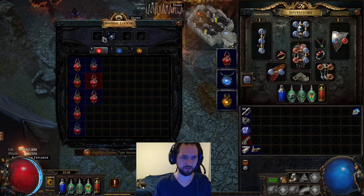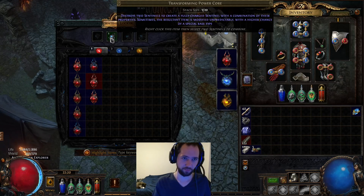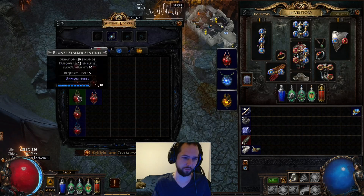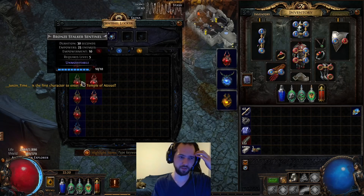There are also some currencies. The second currency type, for example, gives a higher chance of the same base type. So you get different types — Cobalt, Brimstone, Bronze — and different ones do different things.